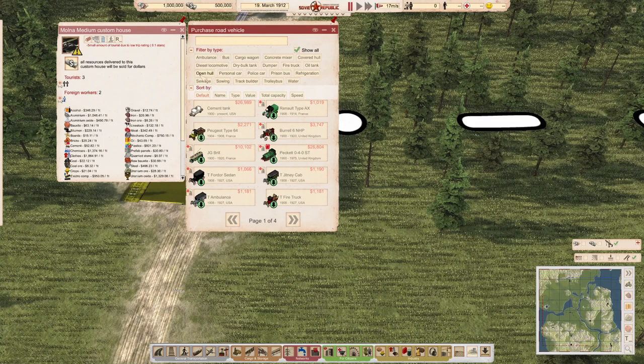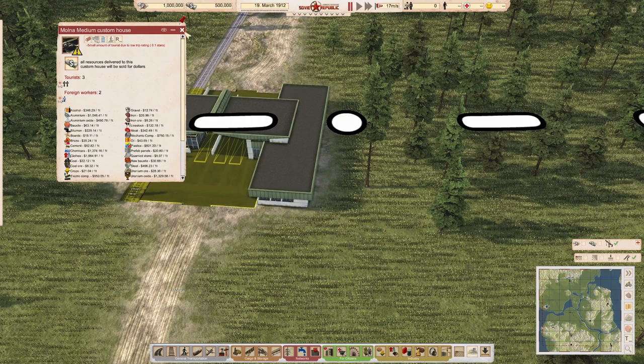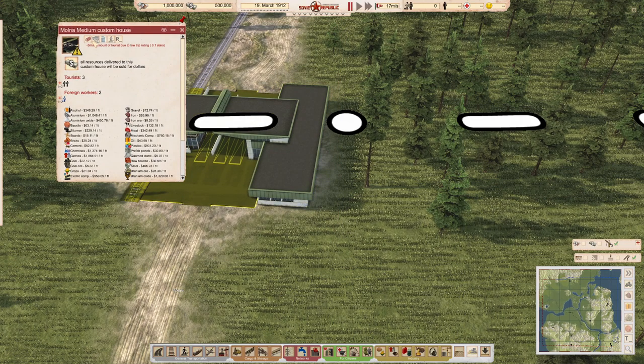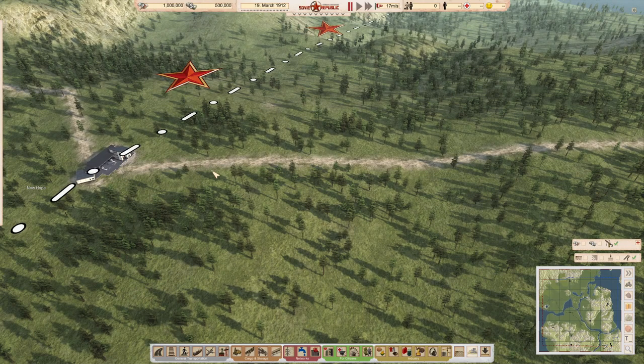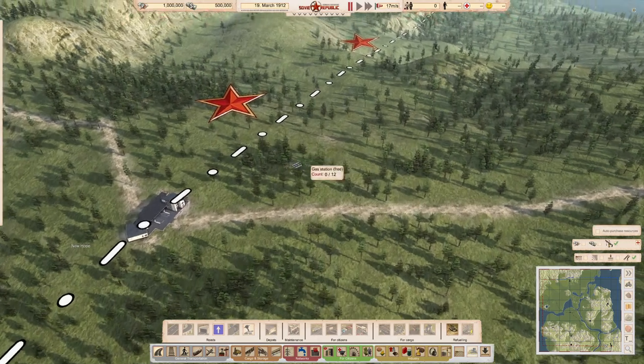This is especially true with respect to the Soviet Union. If you look at the NATO office equivalent, you find loads and loads of trucks, so you could easily start early there. A lot of these trucks only come available in 1904 or 1908. The dilemma is that when you start in realistic mode, the only free station you get is actually a gas station.